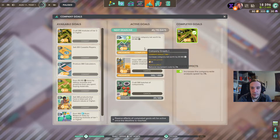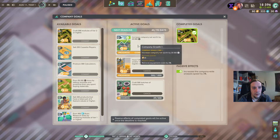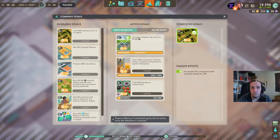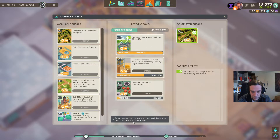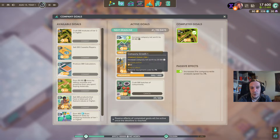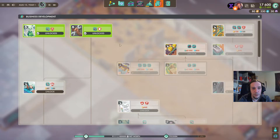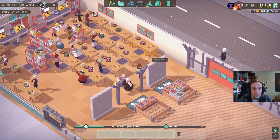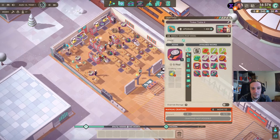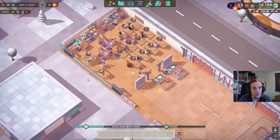Back in game. We completed that business goal and now I've got my success points. It's complete but it doesn't leave my queue — right click to dismiss. Passive effects of completed goals will be active once the deadline is reached, so I'm not forced to choose a new one. Now we're able to unlock these wonderful items and revolutionize my whole production chain. We're going to need fewer Tinkertables than before, which is really good.